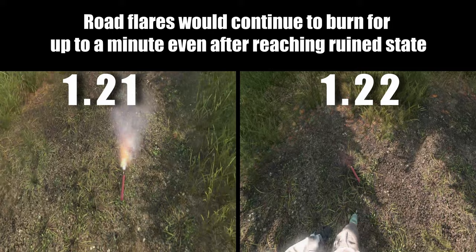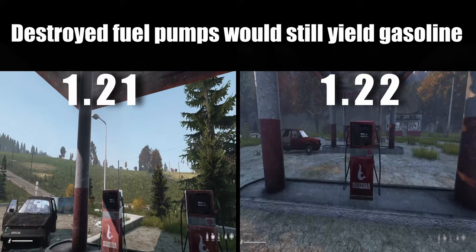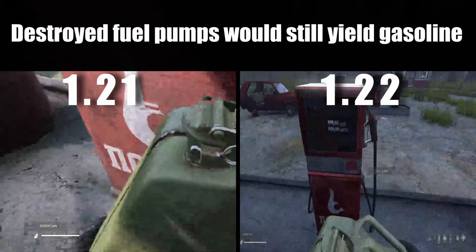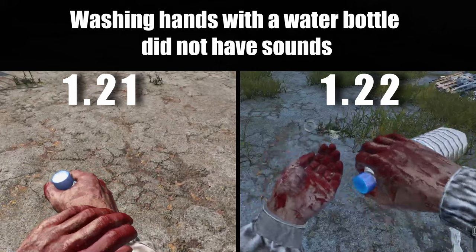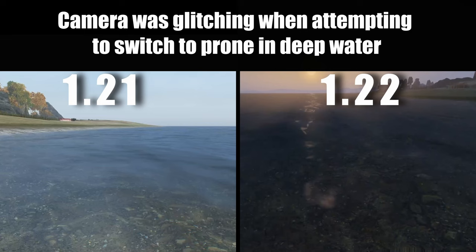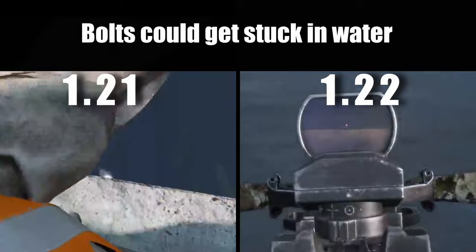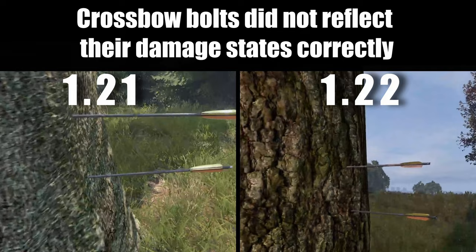New Witch's Hood in red, gray, and brown — thank you to Skelspir for pointing out the sounds. Mining rocks with smaller tools did not play sounds. Destroyed field pumps would still yield gasoline. Washing hands with a water bottle did not have sounds. Certain can-opening actions did not have sounds. The camera was glitching when attempting to switch to prone in deep water. Bolts would get stuck in water. Possible bolts did not reflect their damage states correctly.